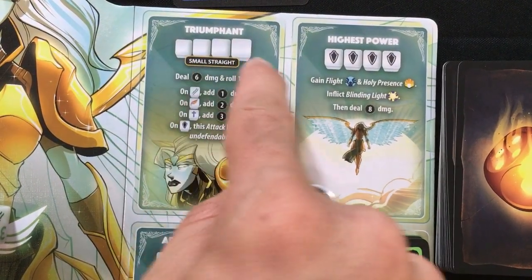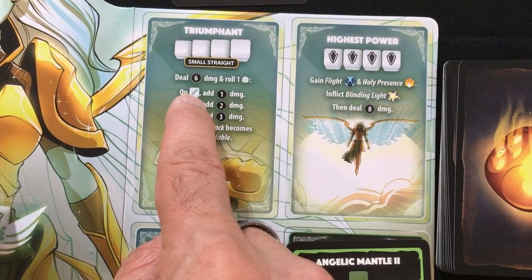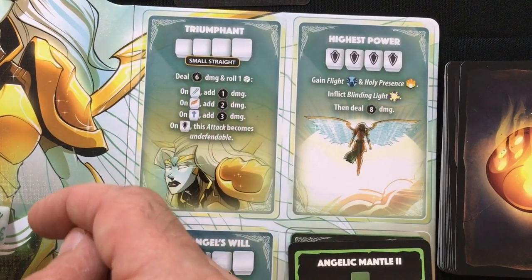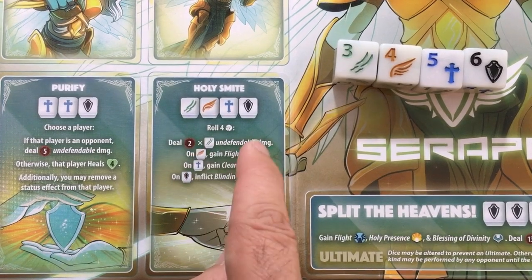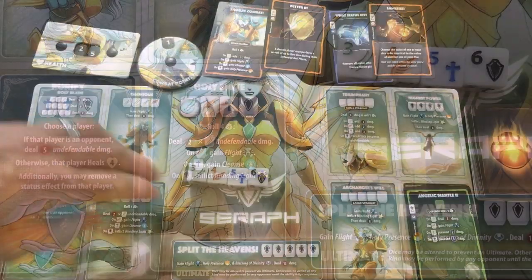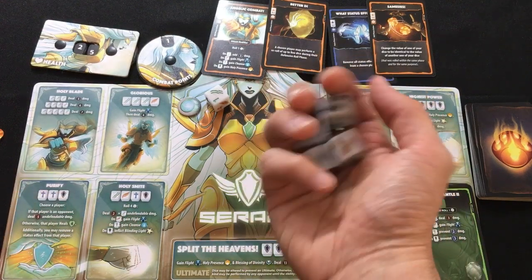Second roll: got a five. Third roll: got a one, so I did not get that two. Zooming in on my options: Triumphant is a small straight — one through four, two through five, or three through six in my case. I could deal six damage and then roll a die: on the sword result I'd add one damage, on the wing two damage, the cross three damage, and on the six result the attack would become undefendable. Alternatively, Holy Smite: I'll roll four dice and do two times the number of sword results in undefendable damage, plus get tokens for other results like flight and cleanse. Holy Smite is likely to do four undefendable damage, whereas Triumphant will do six or a bit more but probably won't be undefendable. So I'm going to use Holy Smite.